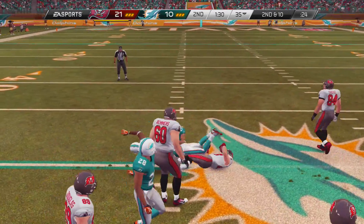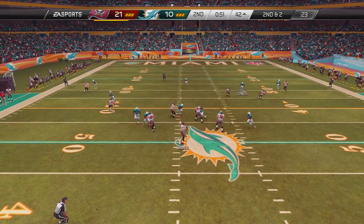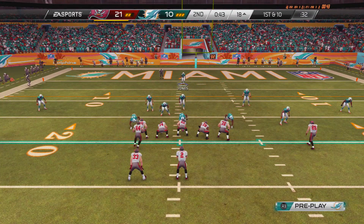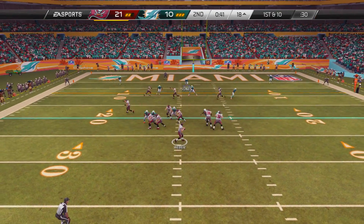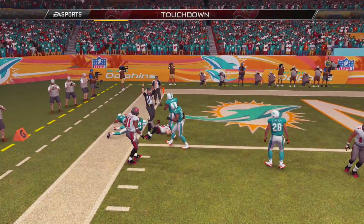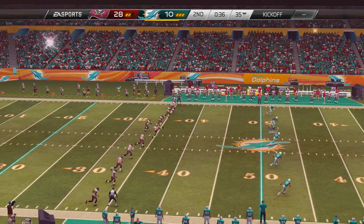They go right back to Peyton Hillis. He runs hard, gets a first down. Now second and two, they find Doug Martin on the out route. He stays on his feet and goes out of bounds. With 43 seconds left they're trying to score a touchdown before the half, and they find their man Douglas — and he does just that. Another touchdown for the Buccaneers, going up 28-10.